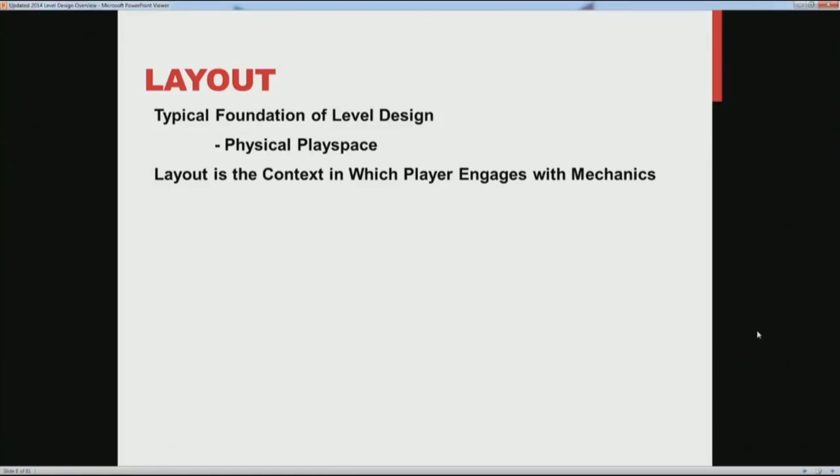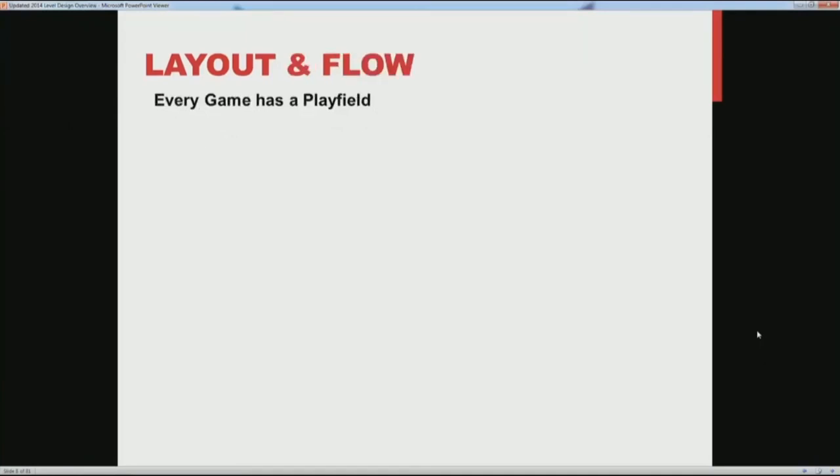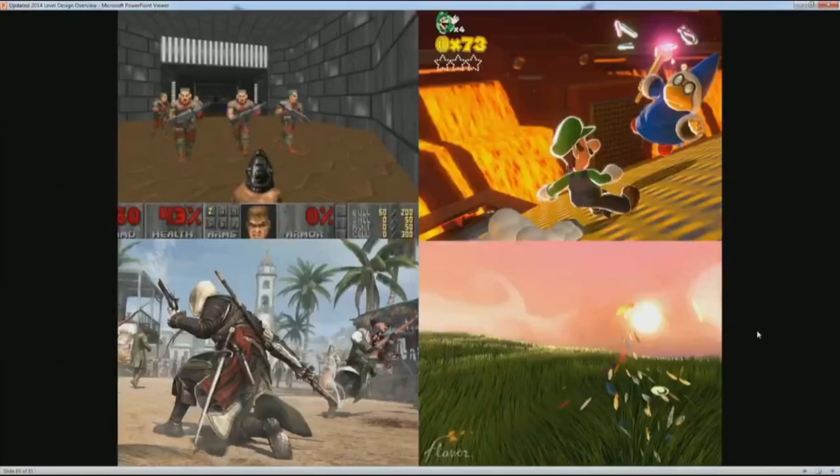If you took those same mechanics and put a stock car in a Mario level, it's not going to work as well because that layout is poor for driving a car. Layout matters to all games because all games have play fields, even though it might not always be obvious. We can prove this by thinking about layout in terms of the perspective the player plays from. With 3D avatar-based games, the player controls an actor moving through a 3D space — whether it's Assassin's Creed, a first-person shooter, a platformer, or even Flower.